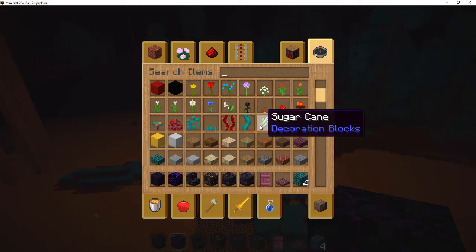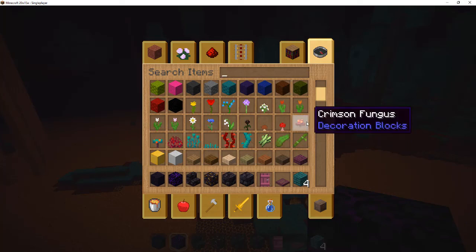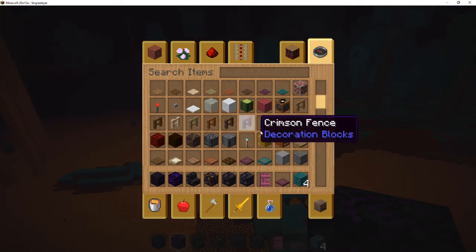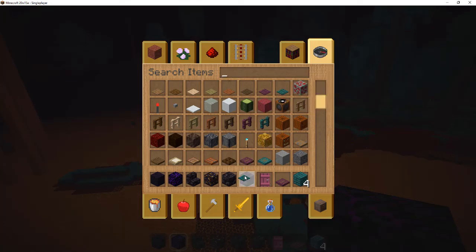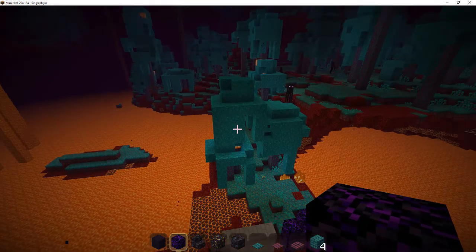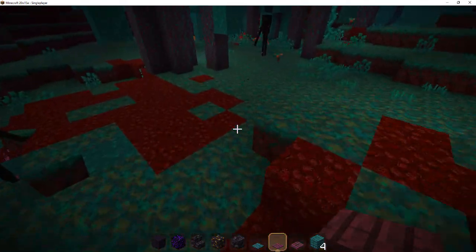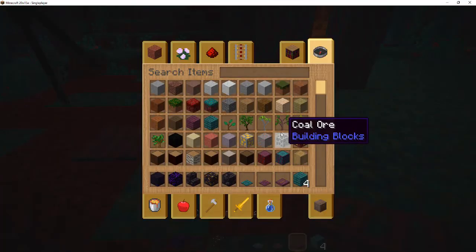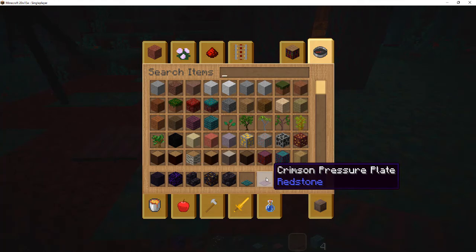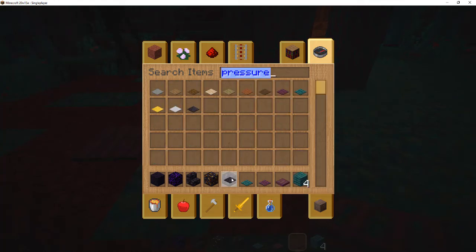Other than that, we also have the new vines, roots, all these flowers — very nice. I like these new blocks. The pressure plates — I'm kind of hoping that these will have different values, as they have with like metal, the iron pressure plates. They all have different values. Oh, there's also a lot stone — very nice.